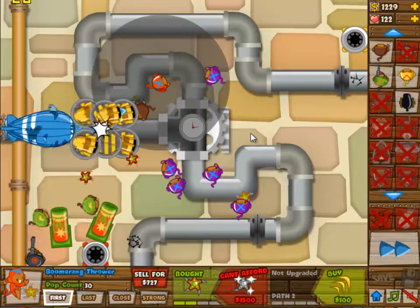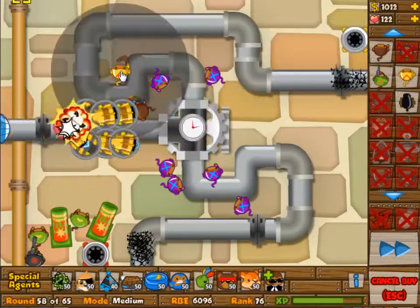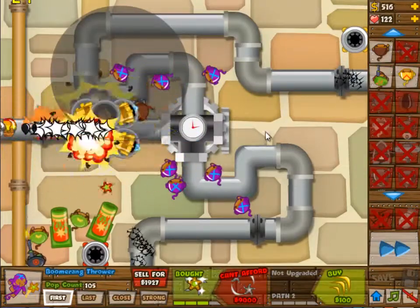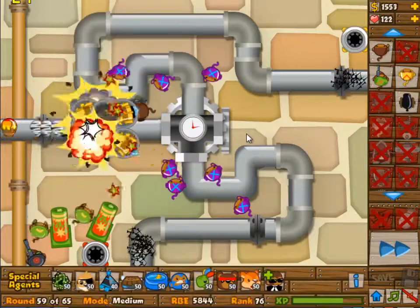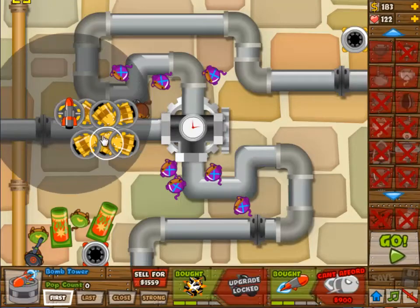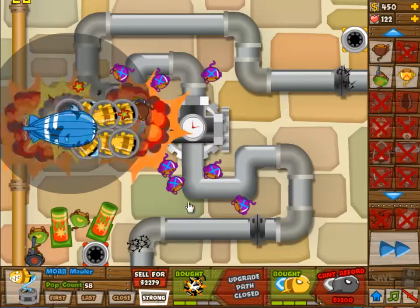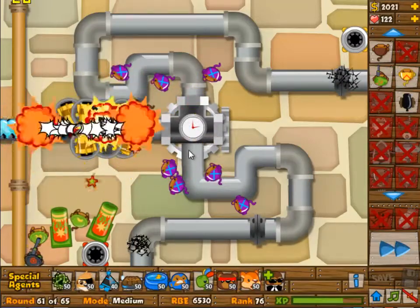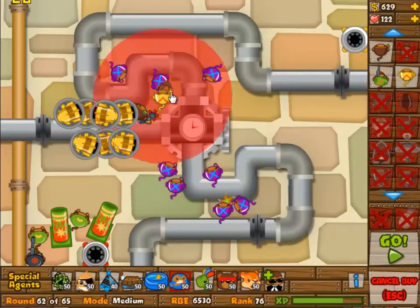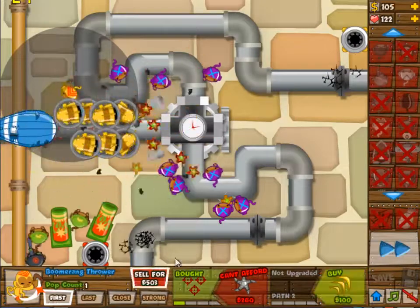The boomerang monkeys are your main source of AOE damage here, although your mortars are also pretty good AOE damage. You never want to place them somewhere else. In one of the first waves you had to drag them with the balloons to point in the right direction to make sure all of those balloons got popped. After that I never moved them again because it's not necessary. As you can see, five of these boomerang monkeys on the bottom lane.